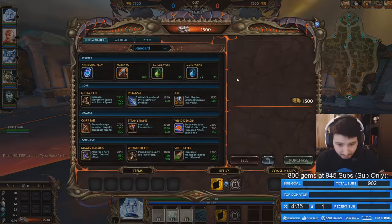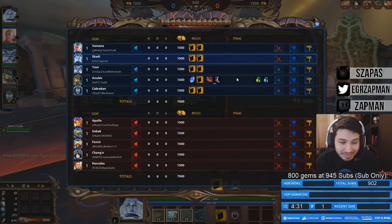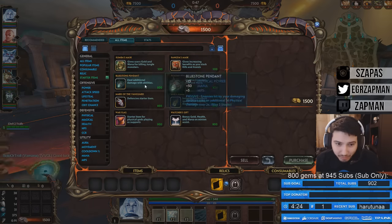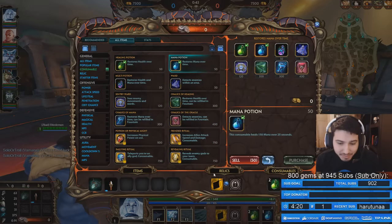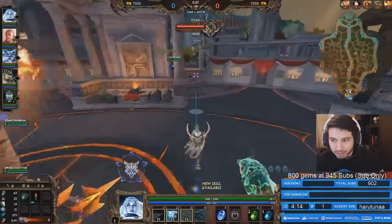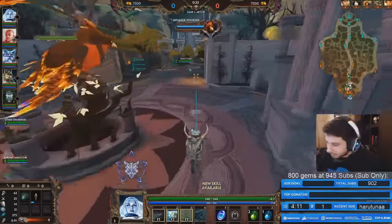All right, let's see what we're up against. Apollo, Sobek, an okay lane. The only real threat is the Sobek pluck, but most Sobeks don't get their pluck level one, which is really the only threat. So I'm not too worried. We have beads, sorrow, blue stone, morning star, three pots — the standard start for ability-based hunters.